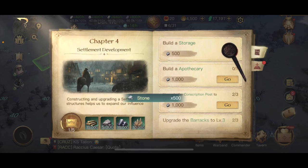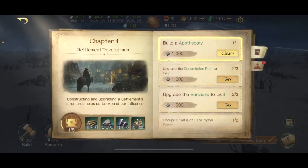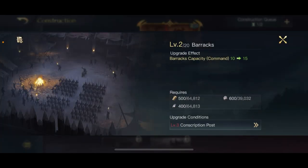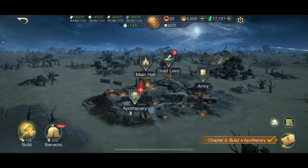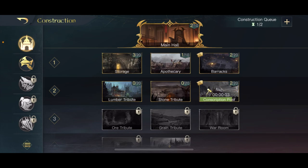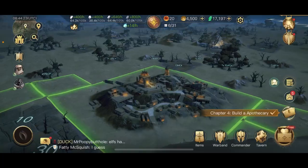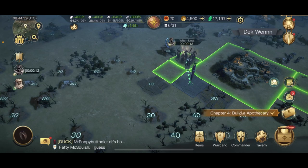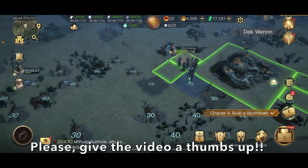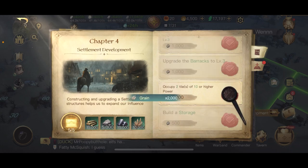At the beginning of the game this is going so fast. Apothecary — down. What else do I need? Nice — conscription post and Barak. Shouldn't take too long. Now the Barak, 20 seconds. What else do I need? Occupy another level 10 power land. I'm going to do that with the Witch King. That's going to be chapter 4. Claim, claim and claim — beautiful.